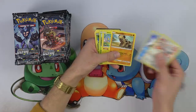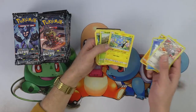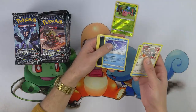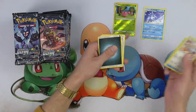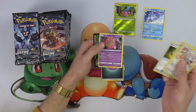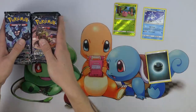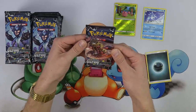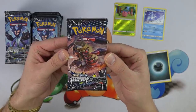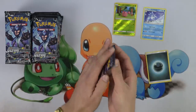So we got Glameow, Snover, Hippopotas — oh look at him with a huge mouth — Shinx, Dupider, Cherubi. I'm actually going to do my stack maintenance out here so we can get a little bit of vision on it. Alolan Sandslash, Ancient Crystal, okay, and Spiritomb. Very cool.